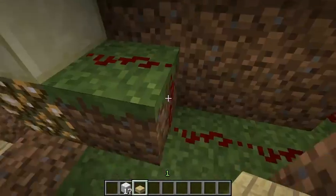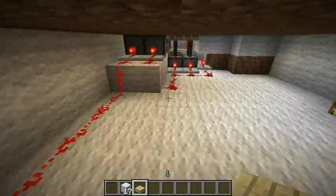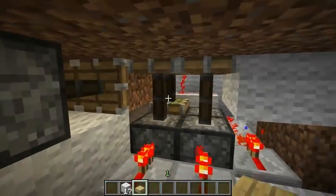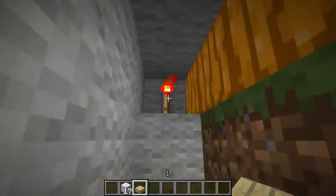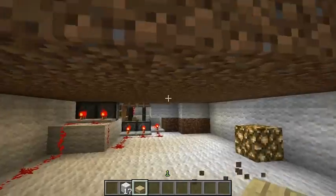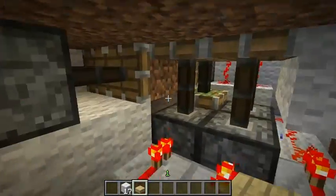When I turn the lever on it will give power to this repeater, it will go to this leg upstairs. Right here is our hatch, and these are the four blocks here — this piston is glitching, it's not turning down. Also it will go up here to this torch, which will open the pistons out there and they will give the water the ability to go and wash the sheep down to that leg, to this hatch.